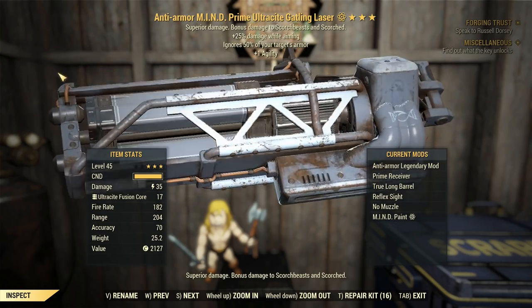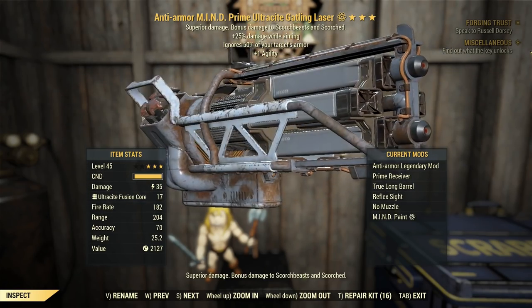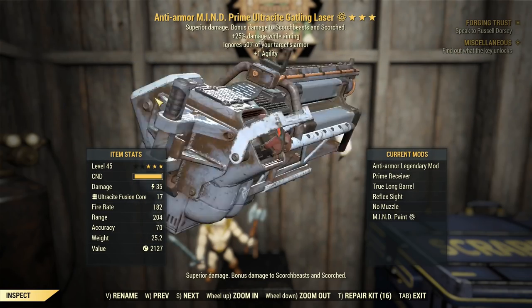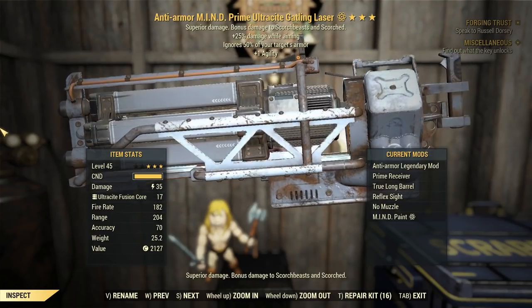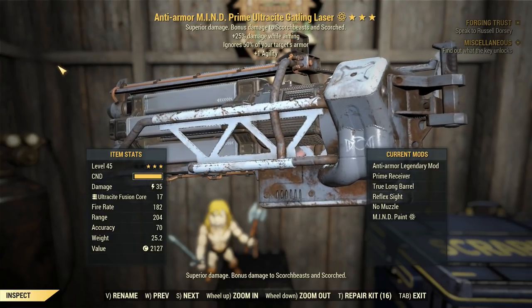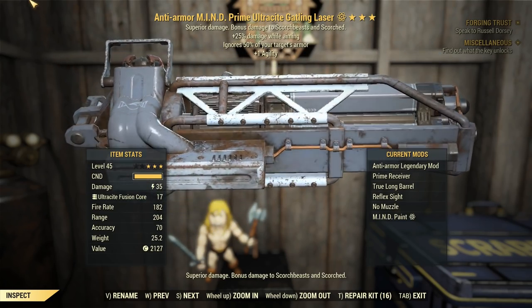We've also got Hitman's plus 25. That's pretty good. I'd like it more than seeing blood in my urine, so sure, I'll take it. And it'll actually work this time. I've got a Reflex Light. Apparently, they didn't decide to look at the keywords of what might activate the 25% extra damage. You've got to aim, but apparently scopes don't do it, so we'll be able to utilize that.